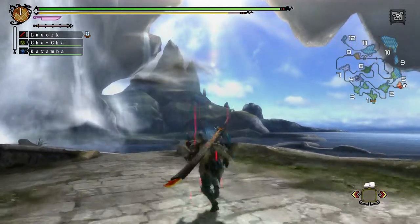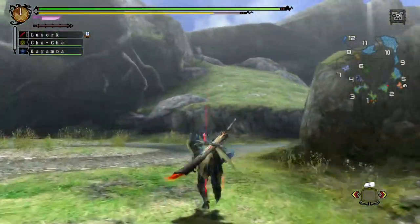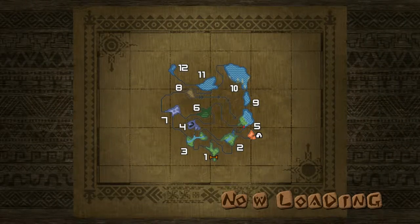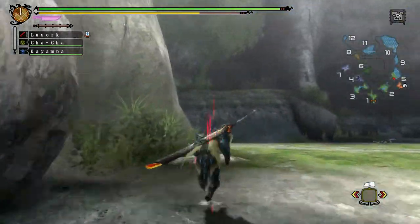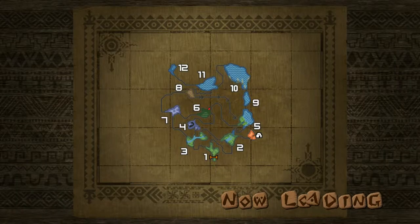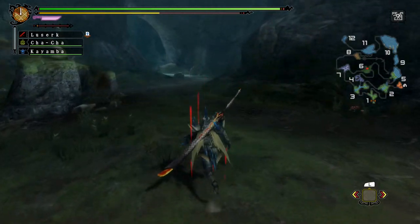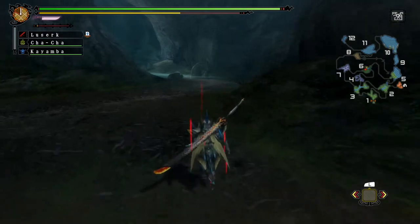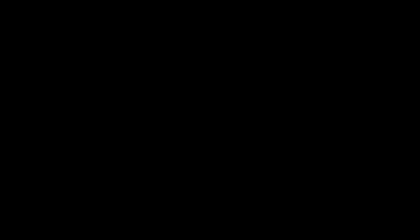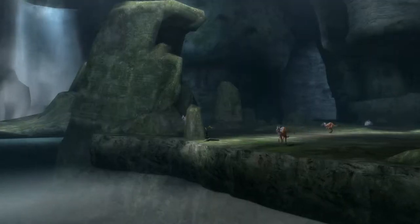I have the full armor set on. He spawned at seven — I'm almost certain because seven or five is where the usual cutscenes are. He's at seven and the Ivory Lagiacrus is actually really easy for me because of this weapon. Two types of weapons are really good for the Ivory Lagiacrus: the Kelbi bow and the long sword. And here we go with the cutscene — an ancient waterfall with Jaggis running wild.